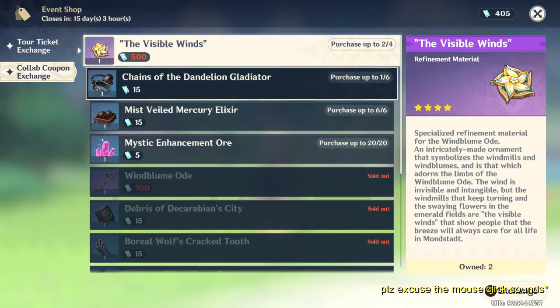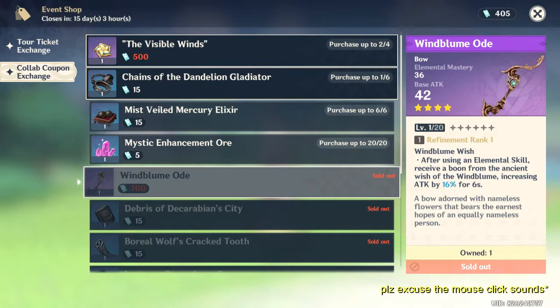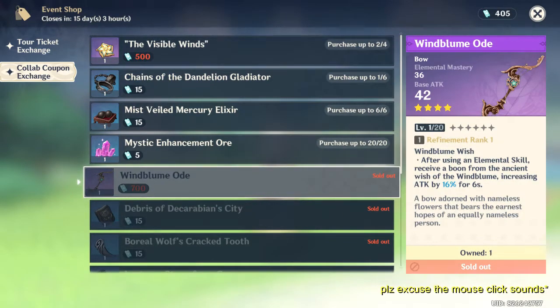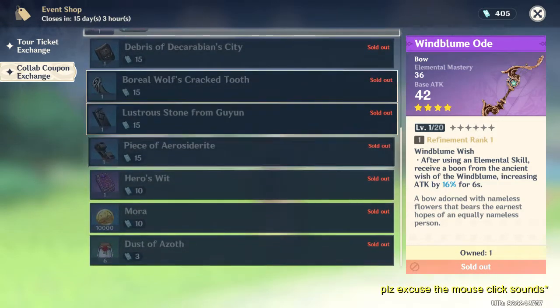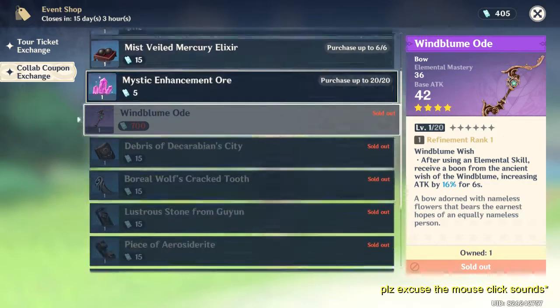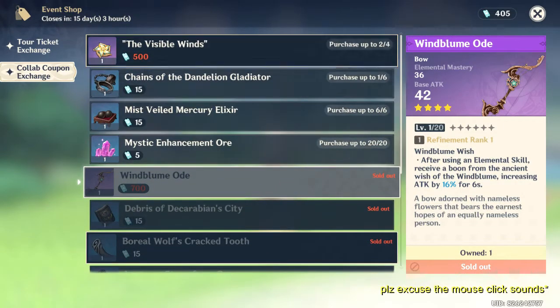In the other shop, using the blue tickets, you can get the bow and you can buy the Visible Wings to refine that bow. So it's a really great chance to have a good weapon — you can max refine it. There are other items which can be useful too, so exchange according to your needs.